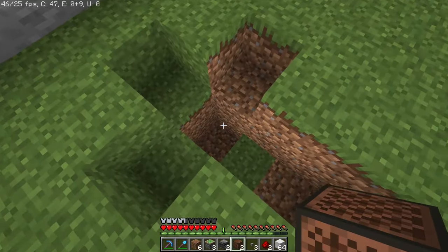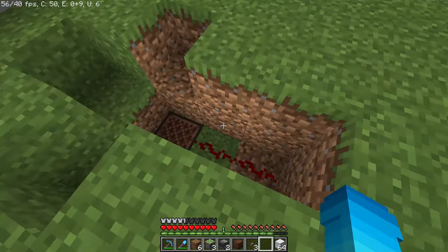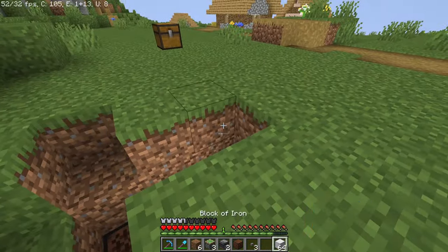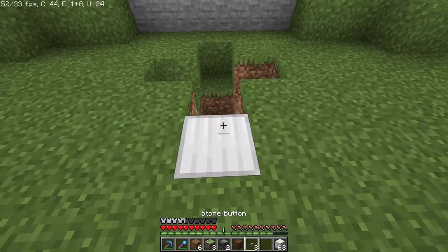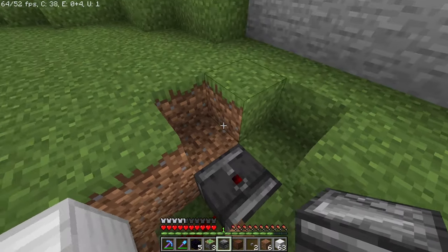Get your note block and place it in the bottom like that, followed with two redstone dust next to it. Then place down an iron block, followed with a button on top of it. Then get your observer and place one above the note block.